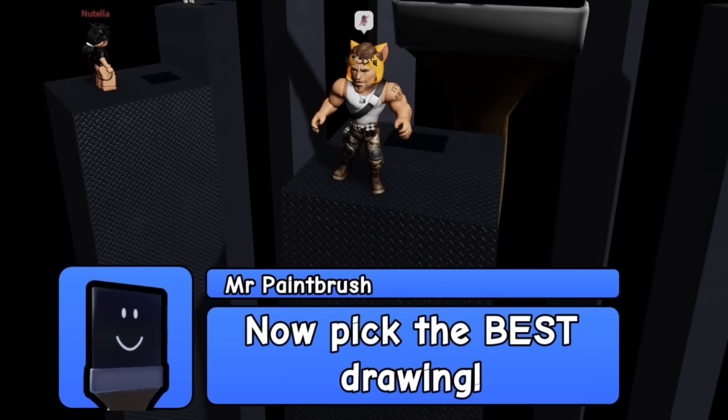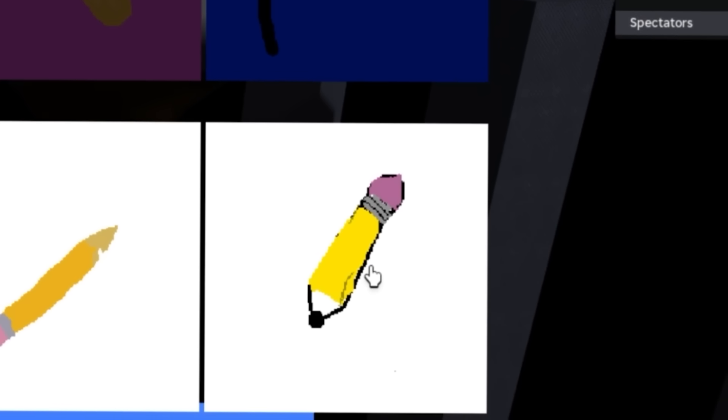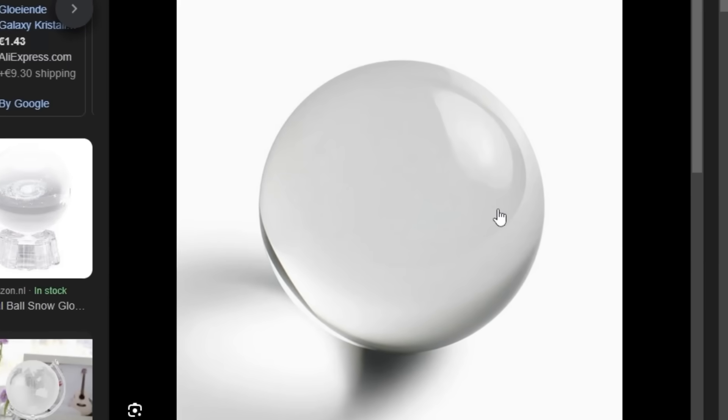I gotta get a vote out now. Pick the best drawing — I gotta be real, this one was a banger. The right one, but you've got the little eraser on it too — I didn't even think about that. You are out. Bye bye. For the next drawing: a globe. How am I gonna draw that?